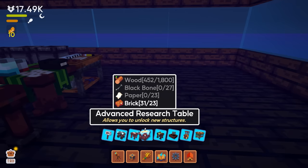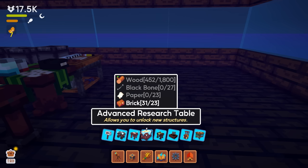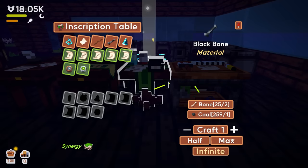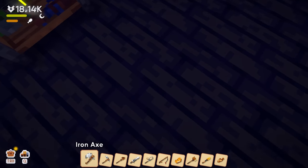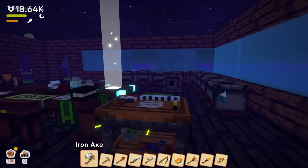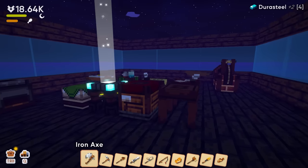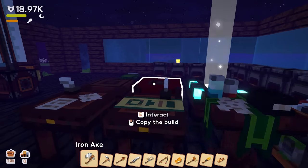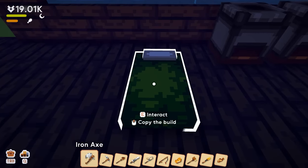Advanced research table — allows you to unlock new structures. It needs 23 paper, 27 black bone, and 1,800 wood. 1,800 wood — are you kidding me? How many black bones can I even make right now? Only 12. And I need 27 — oh my gosh! This is gonna be interesting, we'll probably have to do that next time. But we are at 18,000 credits right now, which is absolutely fantastic.